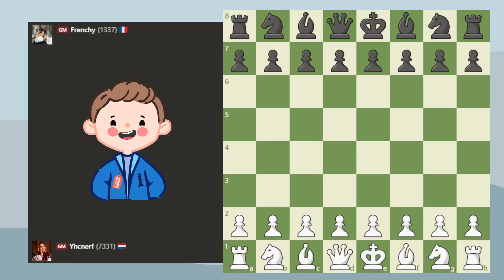This French Defense trap I'm going to show you today is so easy to perform, yet so common for black to fall into. It starts with e4 e6, d4 d5 — all basic French Defense stuff — and here we go for the advanced variation with e5.